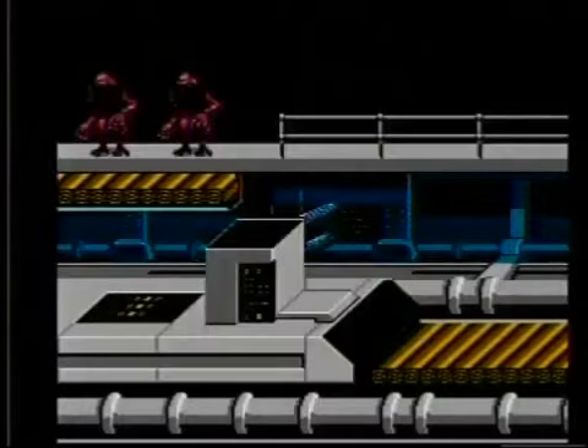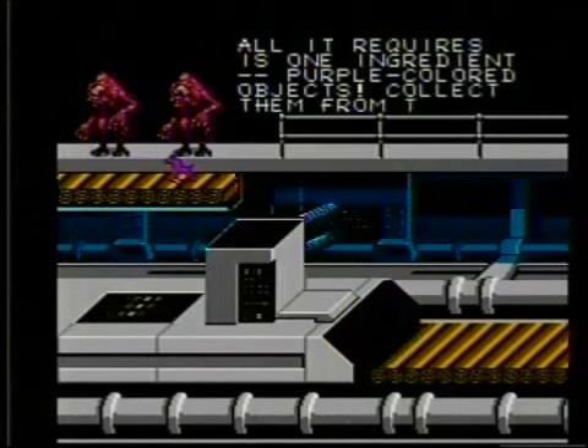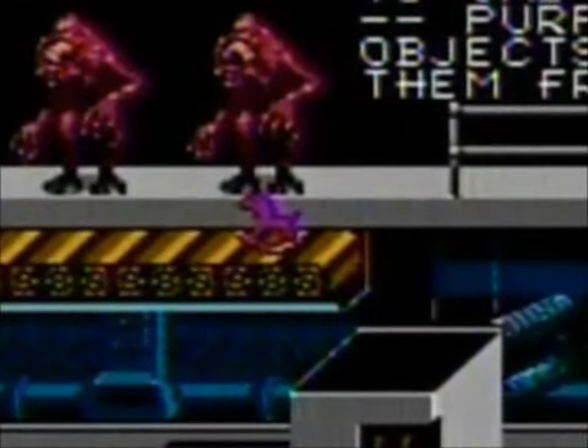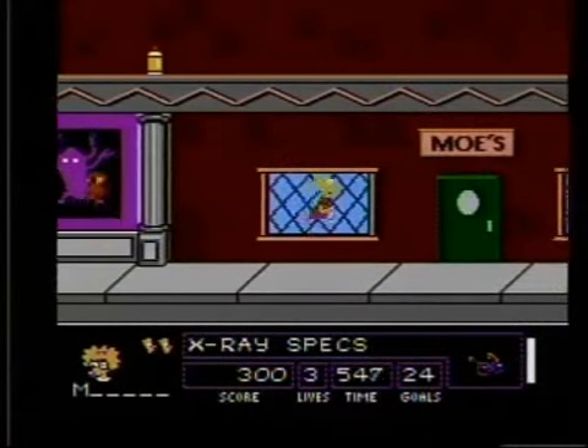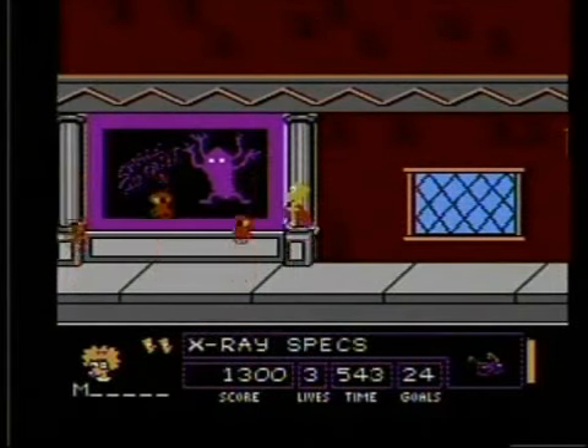So this is Bart vs. the Space Mutants. The plot involves aliens that are trying to build an ultimate weapon to take over the world, which sounds simple and cliche. However, in order to build this weapon, whatever it is, it requires one ingredient: Purple Colored Objects! What kind of time constraint were they under when they came up with that? So it's up to Bart to save the world, and this is the first level — the object is to get rid of anything that's purple.